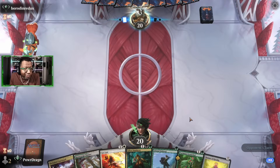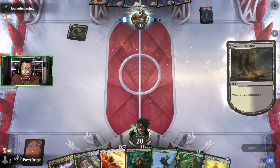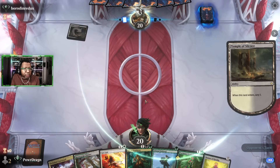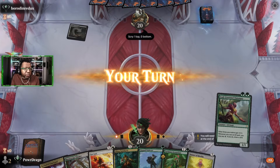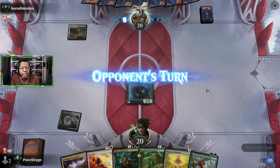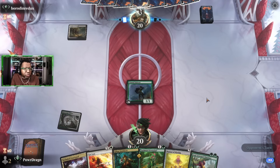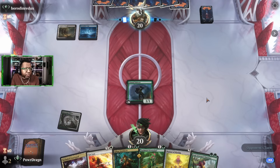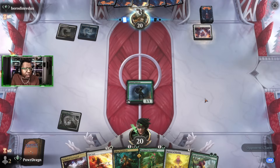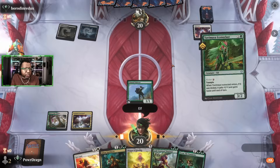Next hand — we keep, though we're on the draw so it won't be as good. This hand makes me feel unsure; part of me wishes we had some life gain to build up and have a big Banner of Kinship, but it's definitely not that High Noon. We're going to need our creature lands this fight, and we'll assume they're on some variant with Sunfall.